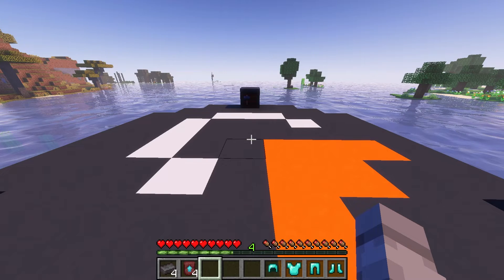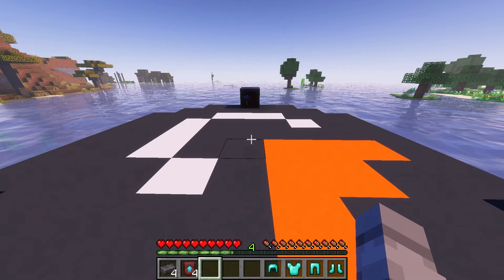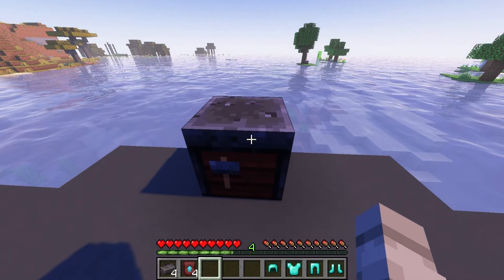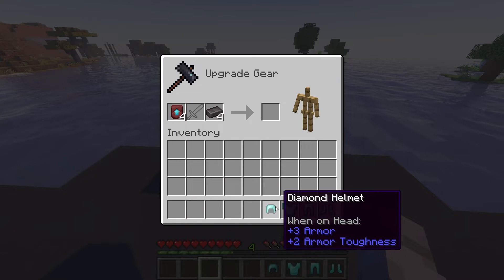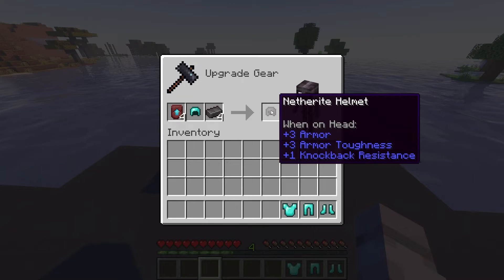Now, with Netherite ingots in hand, let's move on to crafting that awesome armor. Starting with the Netherite helmet, you'll need to use the smithing table. Place one smithing template in the first box for the Netherite upgrade, a diamond helmet in the second box, and a Netherite ingot in the third box. Just like that, your Netherite helmet is ready to move into your inventory.